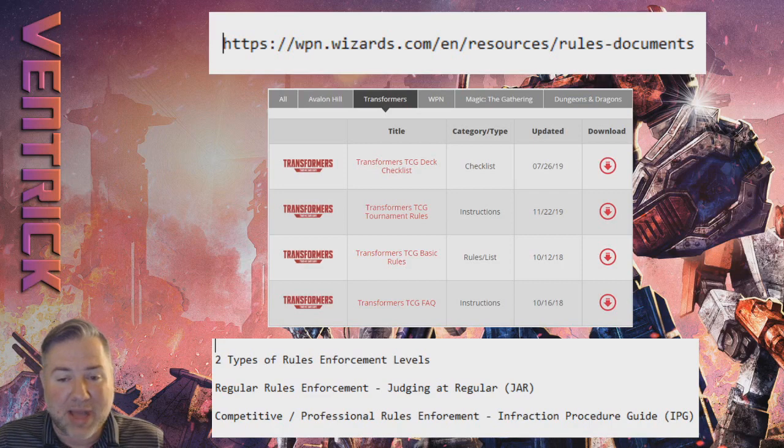Then there's the Competitive/Professional Rules Enforcement Level. In Magic this follows what is known as the Infraction Procedure Guide, or the IPG. You can find it by clicking the Magic: The Gathering tab on the WPN website. Going into the Energon Invitational, this was one of my biggest concerns. Just to put everything out there — I am a Level 1 Magic: The Gathering judge in good standing and have been playing competitive Magic on and off for the last 23 to 24 years.